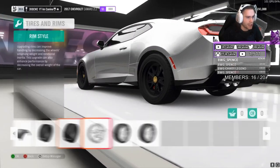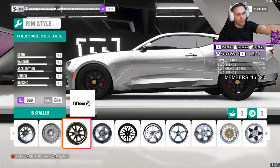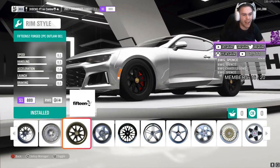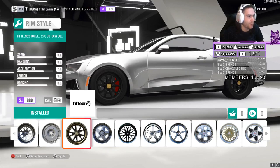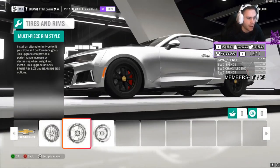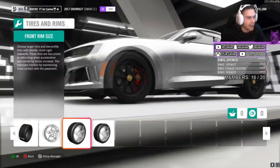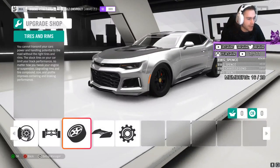I put some nice wheels on it — multi-piece wheels. These are the wheels I put on. I think they look pretty cool, added a little bit of muscle to the car. Painted them matte black, obviously. They're the 1552 Forged 2PC Outlaw 001s — looked really, really nice. I didn't change the front or rear rim size — didn't see the need, they looked really, really good that size.